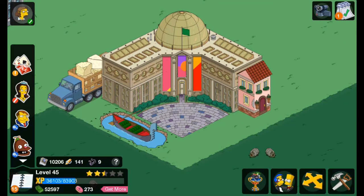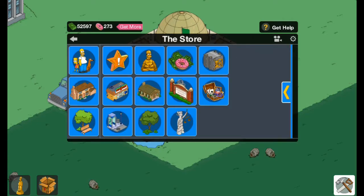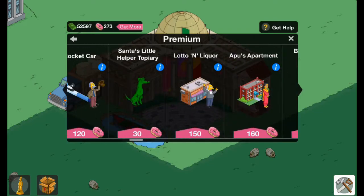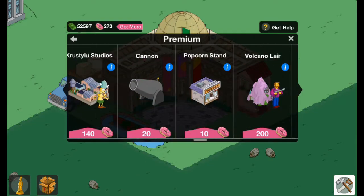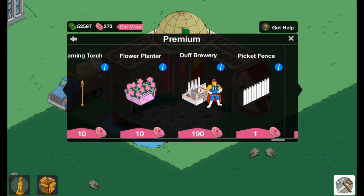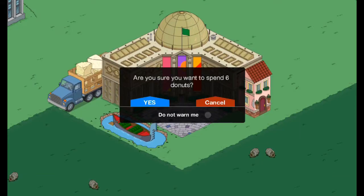Today we're gonna be playing some more Simpsons Tapped Out. I like this game and we're gonna open a bunch of mystery boxes. I'm very new to this game, so I'm learning as I go. Mystery boxes are pretty good — I suggest getting these if you're a new player because you could get a lot of good stuff.